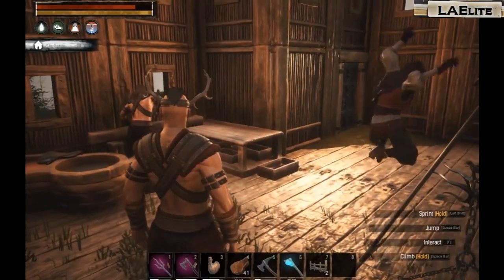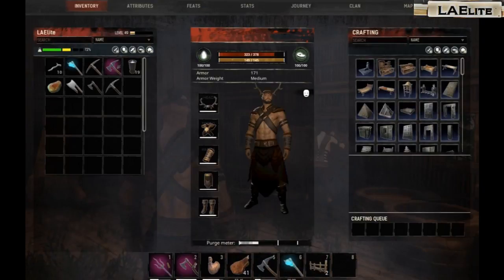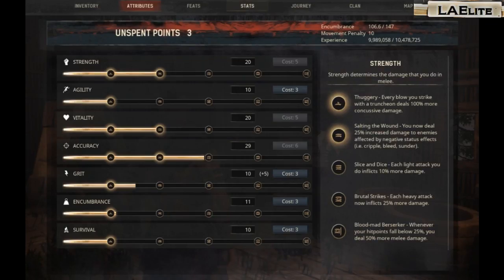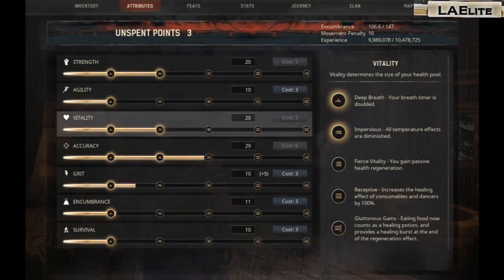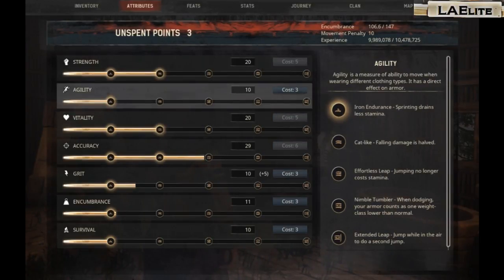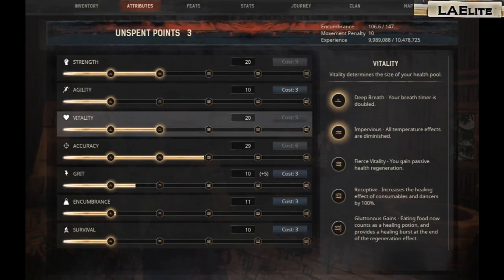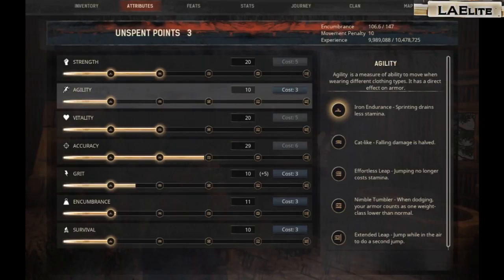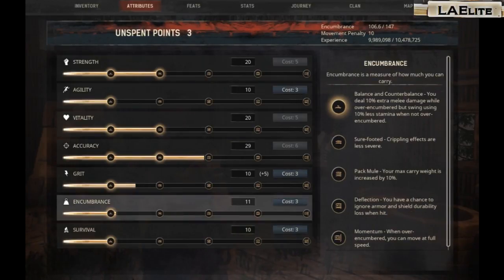I feel like redoing my guy. I mean he is nice and everything, and I do like the bow, but the problem is I can't really do major damage on the big guys - as you saw with the rhino king in the last episode. I think I want to boost strength up to three, and then get this up to two and this up to two.